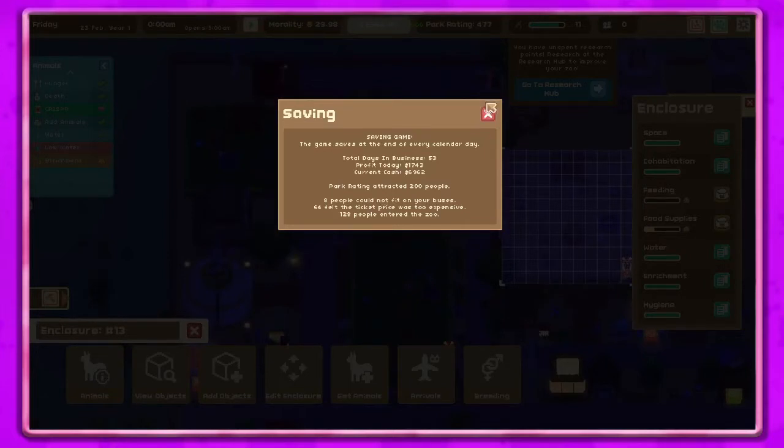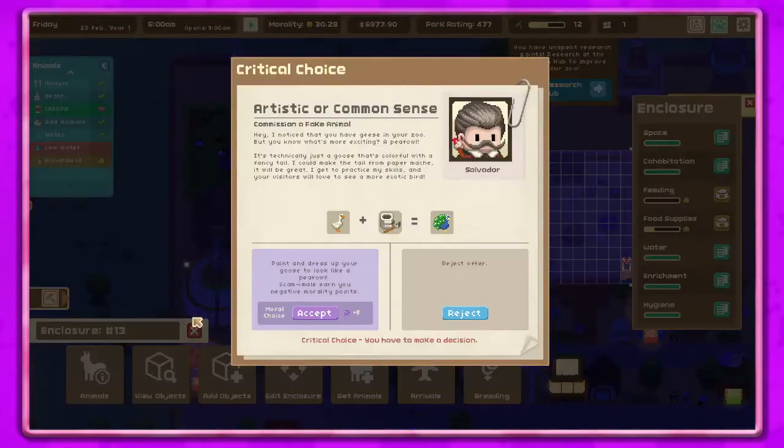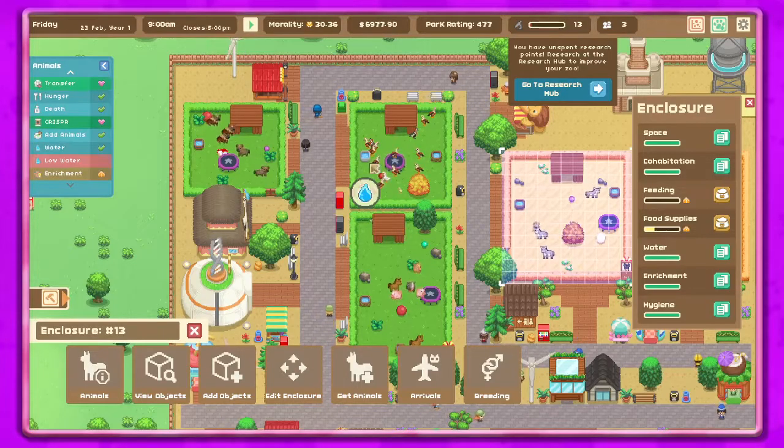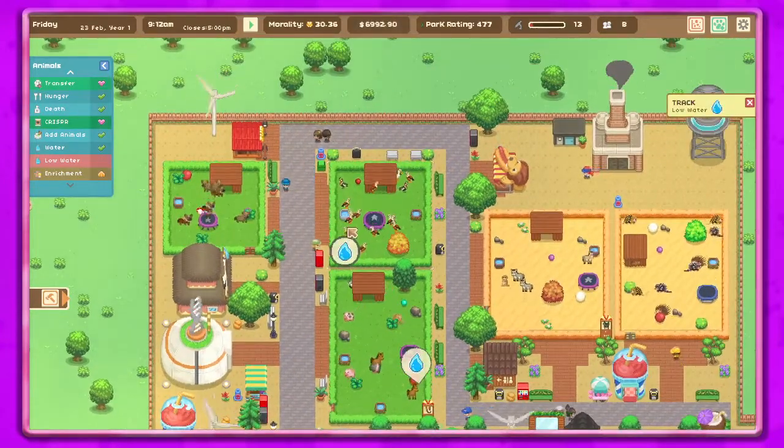No more food! And artists are coming — no, I'm not doing that. 'Stop hurting monkeys — down with animal tests! Did you know that animal testing is everywhere? There are around 115 million animals killed in animal tests every year. If you let us, we'll round up a few visitors from your zoo for experimentation instead.' No, not doing that — wow, these guys are crazy!